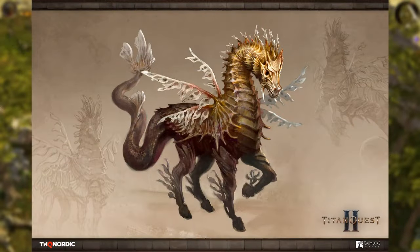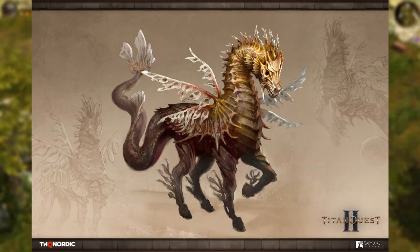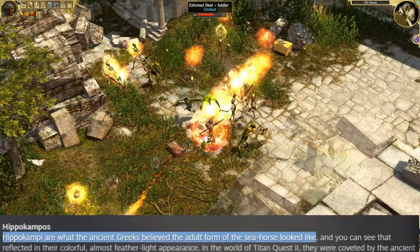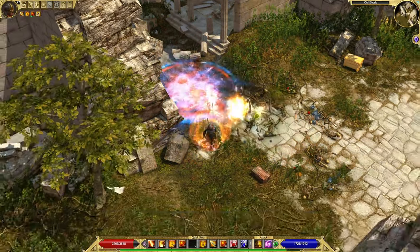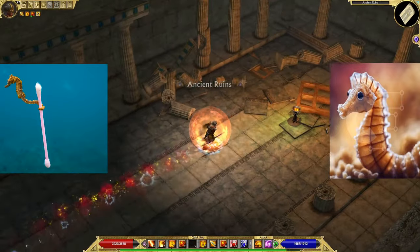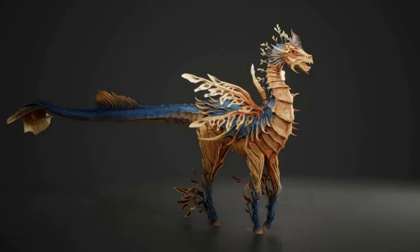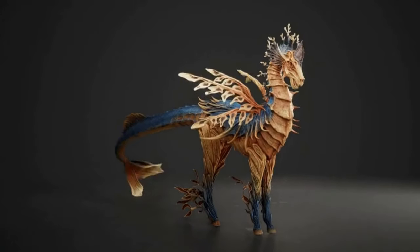The second mini-boss that the devlog covers is the Hippocampos. We get an artwork which looks good and actually intimidating. Hippocampi are what the ancient Greeks believed the adult form of seahorses looked like — essentially turning a cute seahorse into a monster. For this one, the artwork looks not that great, but the GIF is a lot more impressive, which is actually the opposite of how the Gryphon was portrayed in this devlog.